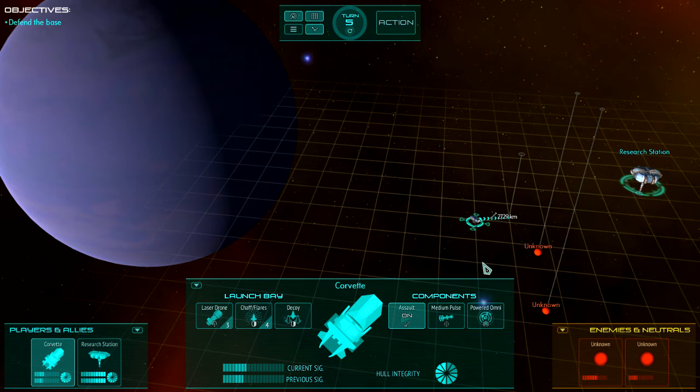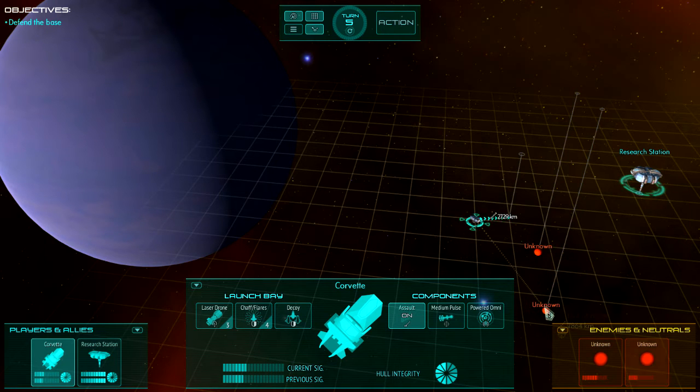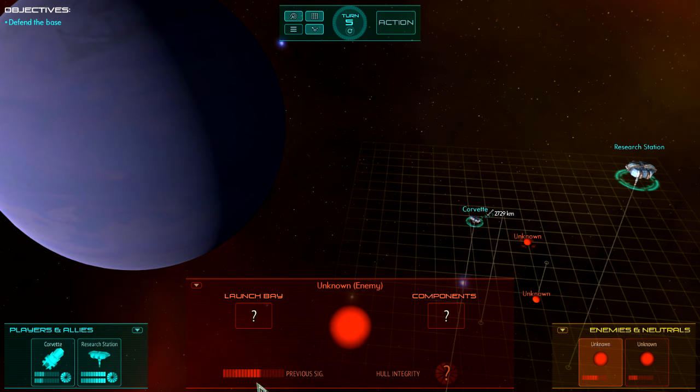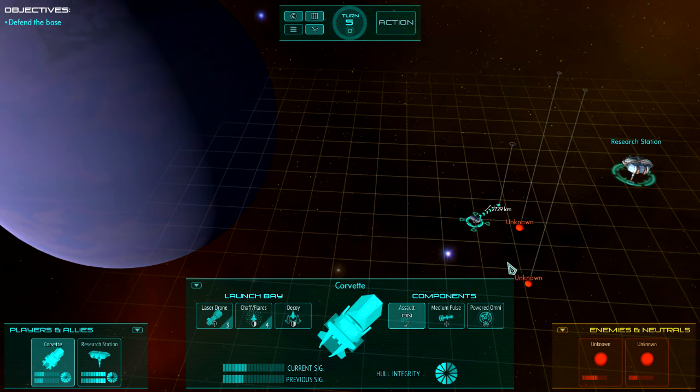Detection is driven by the sensitivity of your sensors. If we hover over the sensors, you can see how good they are. The range to this ship is about 7,000 km. At 7,000, with passive sensors, the sensitivity is about zero. So you work out the sensitivity at that range — in this case it's about 0 — then multiply by the noise the ship makes. 46 times 0 means our gain is zero.